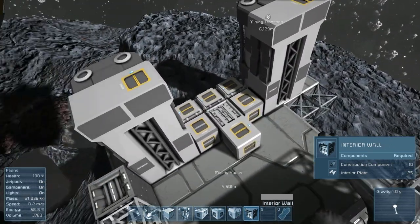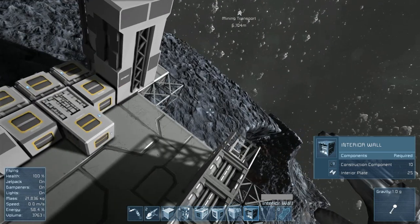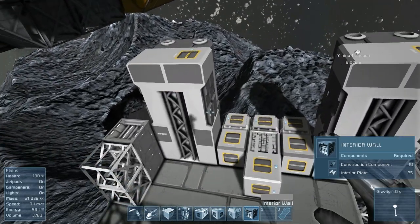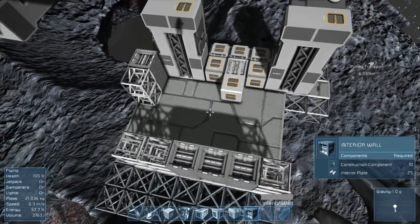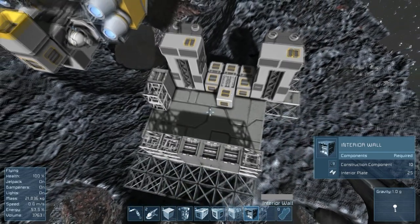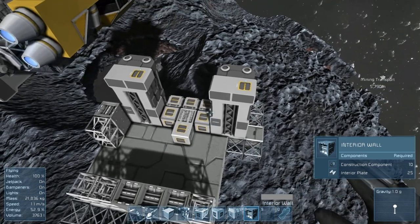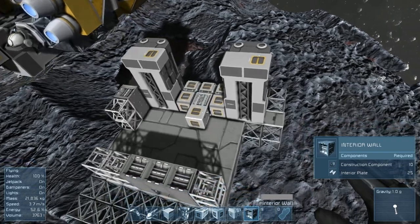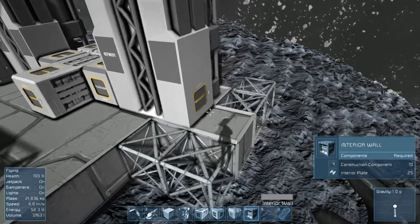We should probably get some power to these refineries. The thing is, I don't know where I want to put the power for this place. Let me think about how I want to lay this out. I've thought about it pretty hard. I'm thinking since this room right here, the crafting room, is going to be the thing that takes up most of the power, I'm going to put the power stuff behind this room.